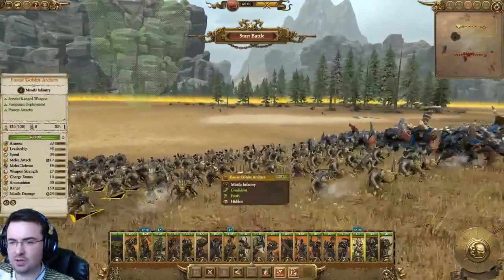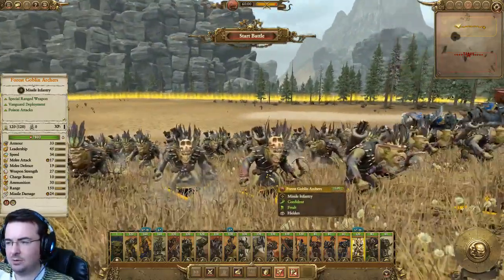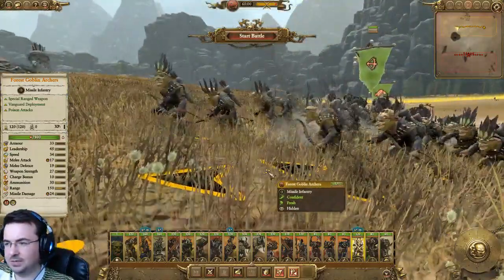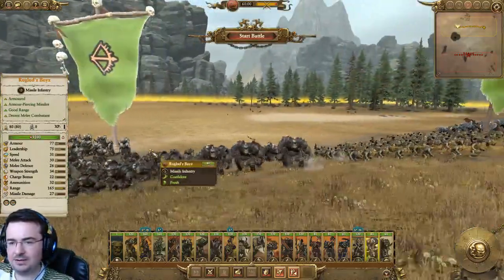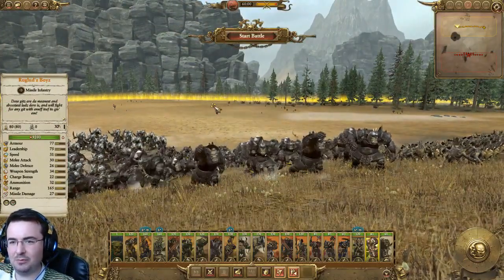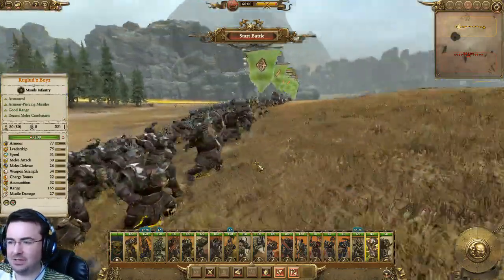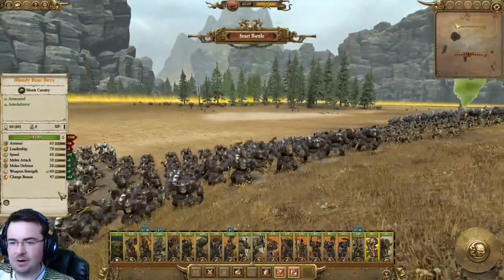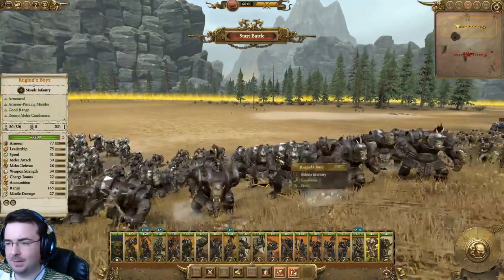Forest Goblin Archers — these don't need too much explanation. Vanguard, Poison Attacks. Forest Goblins are well known in the Warhammer world — cheeky little bastards that can fire from behind you basically. They look cool, I like the wee leather jackets. We've got Rugland Boys — Orc Archers. These gits are the meanest, shootiest lads, and will fight for any git with enough teeth to give them. I don't know anything about these guys but the Orcs did need better archers. They've got decent armour but they're definitely not the best ranged units out there, which I think is fair.